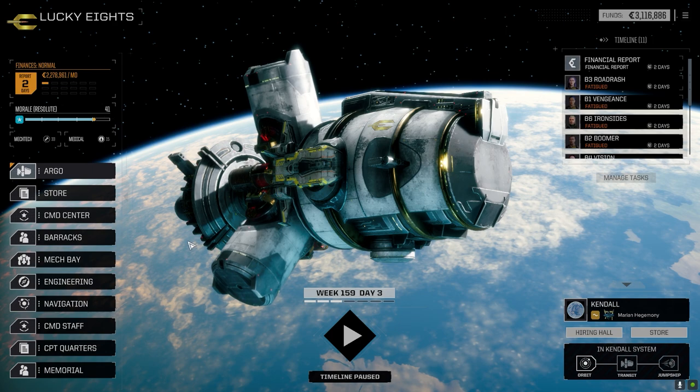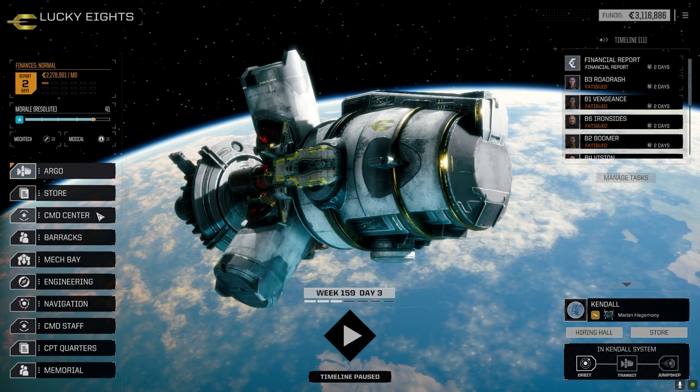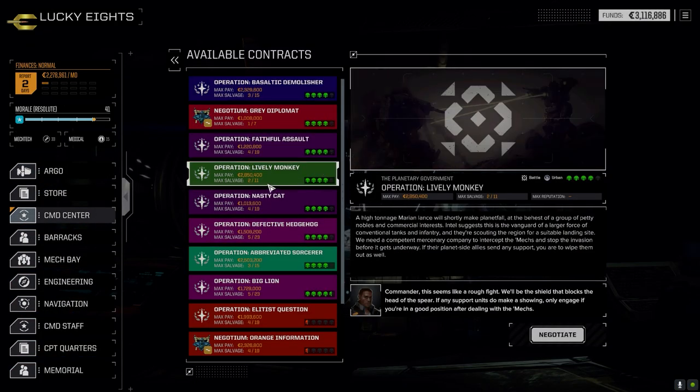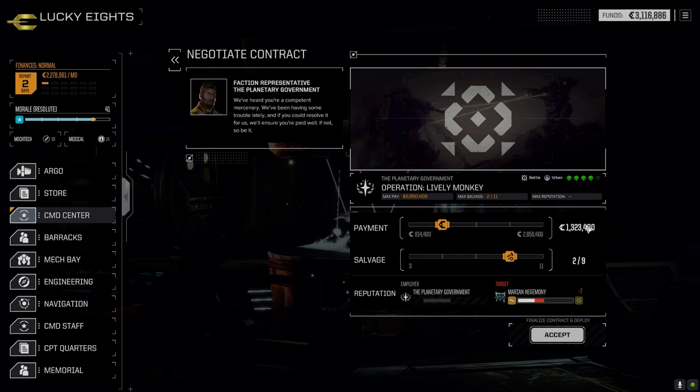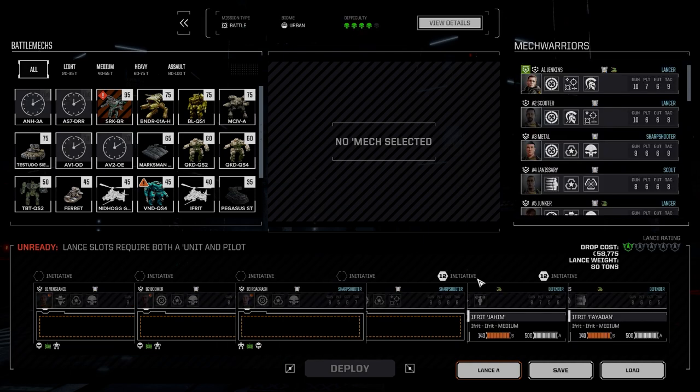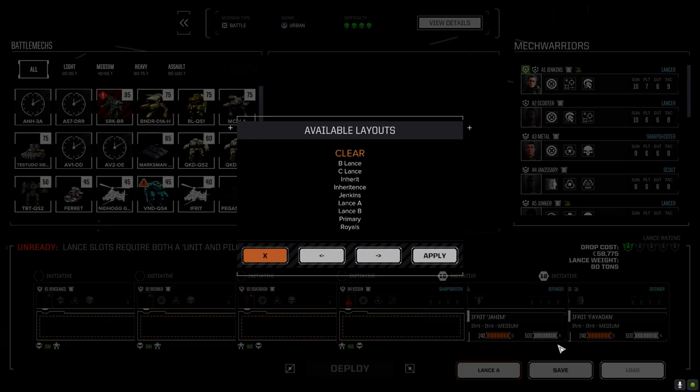We're going to take out the main lance today. I already know what job we're going to do, so let's jump straight into it. We're going to a command center — this one right here. It's only 211 salvage but it's a high tonnage Marion lance making planetfall. Hopefully this will be a tough mission — a vanguard for infantry attack. Going for 29 salvage, keeping the money. I'm really only interested in mech parts at this point.